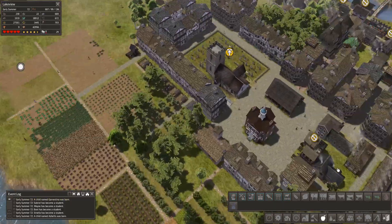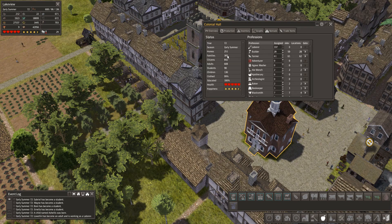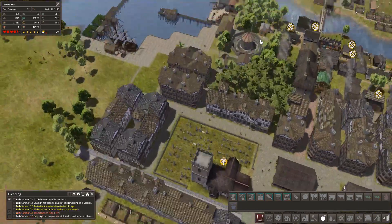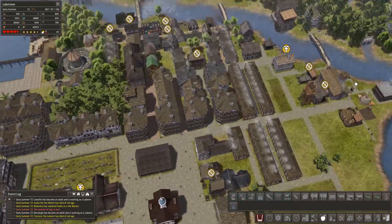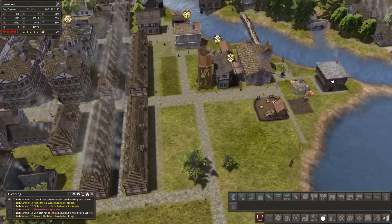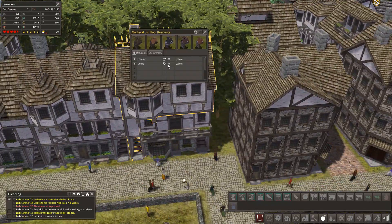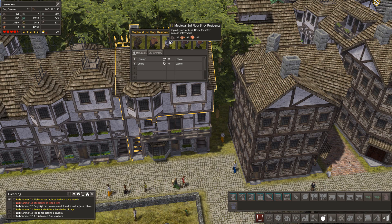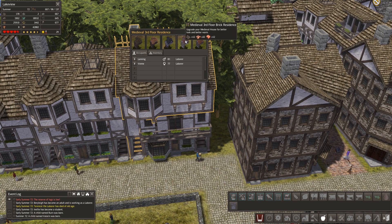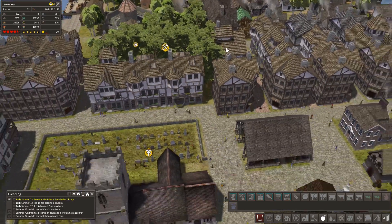The housing is running away with me. We've got 369 families living in 251 homes. Another thing I want to do - I'd like to thank the person who pointed out that I've got loads of tiles. So I want to upgrade one of these houses to tiles. Let's just go with one of them to see what it looks like.